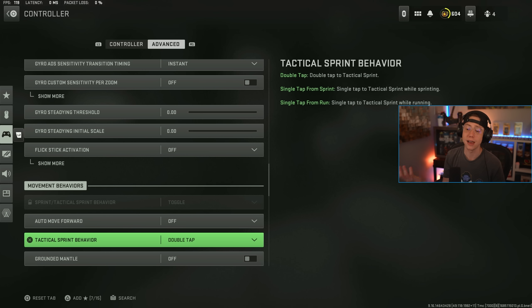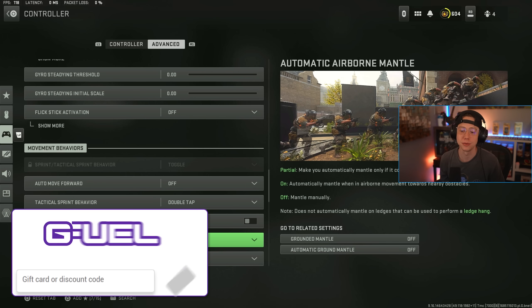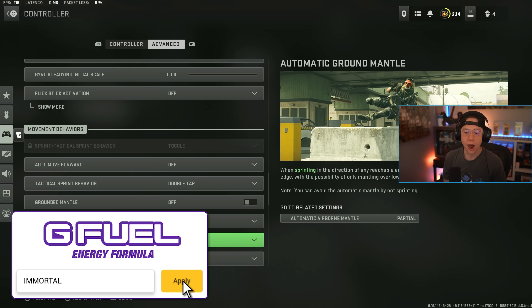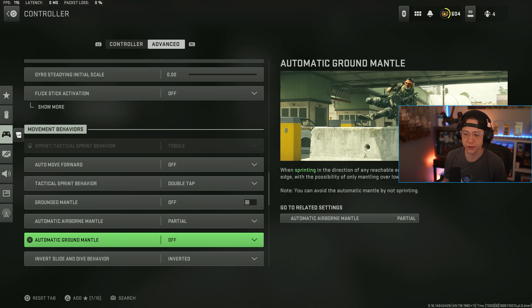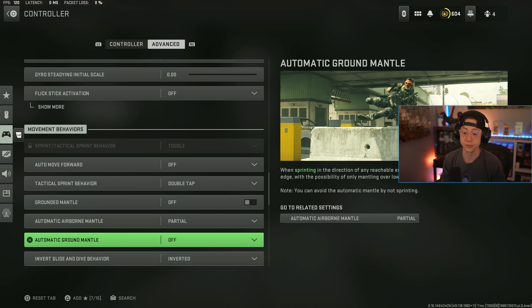In movement behaviors, Automatic Move — you don't want that on. Sprint behavior on Double Tap if you don't have automatic tac-sprint on. Grounded Mantle — I cannot stand randomly mantling things when I'm not trying to, especially if I want to jump-shot in that location, so I turn this off and it is a game changer. I go for Partial Airborne Mantle, and Automatic Ground Mantle I have off — makes things the smoothest.